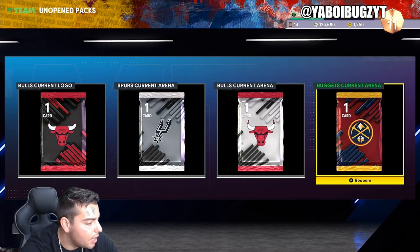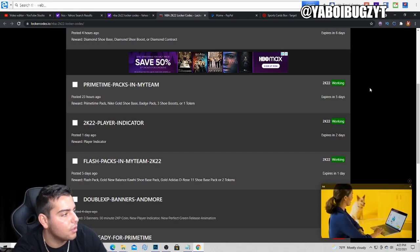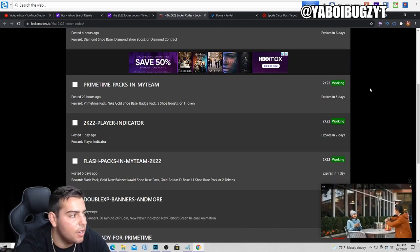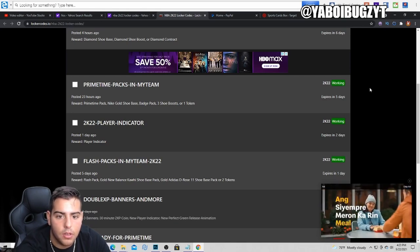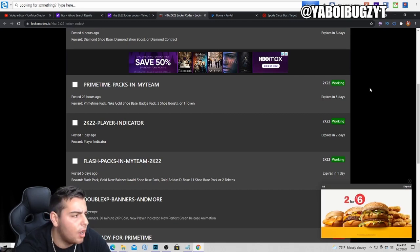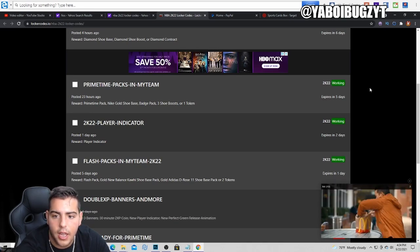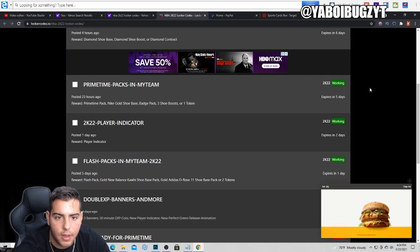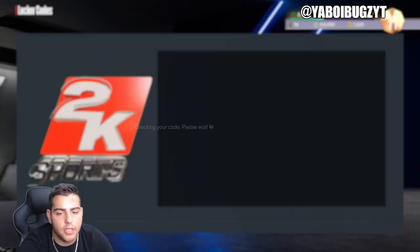NBA 2K22 locker codes — I don't think I typed some of these in. Here we go: NBA2K22 locker codes, primetime-packs-in-my-team. I didn't type that one in either, it was posted 23 hours ago. So we got two insane locker codes. I'm gonna type this in — if you guys want to pause the screen: primetime-packs-in-my-team. That's a really good code.